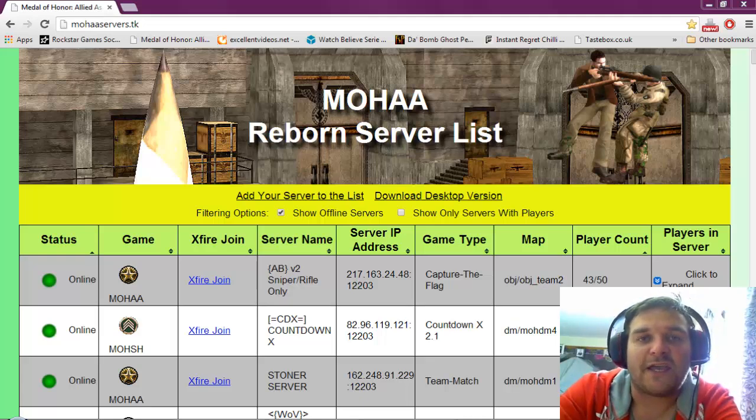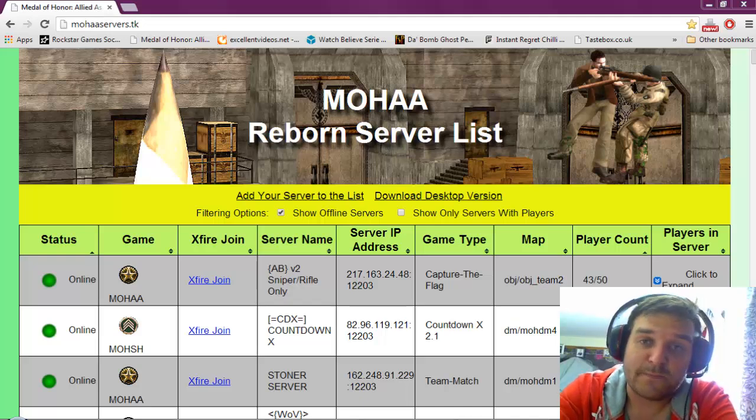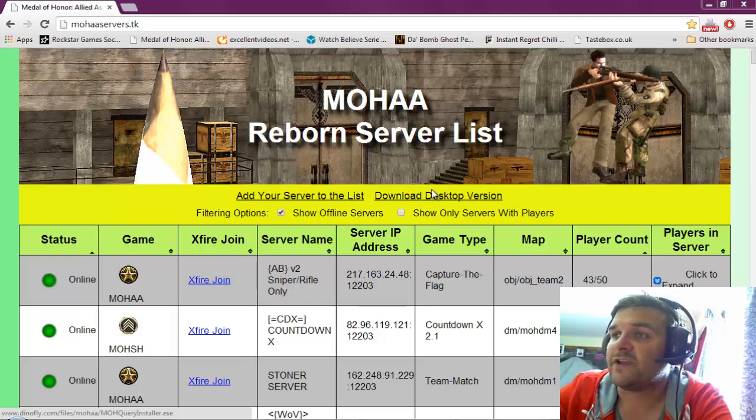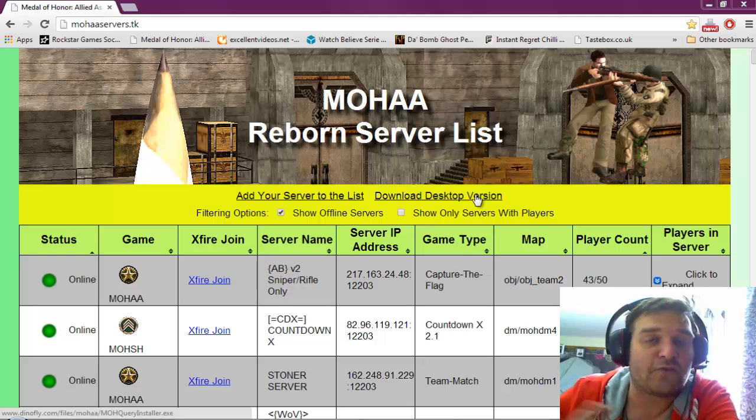This is actually a web-based one but there is also a desktop version as well. So let's go ahead and download the desktop version now. Just click on where it says 'download desktop version.' I will also put a link in the description for whereabouts to go to get this.